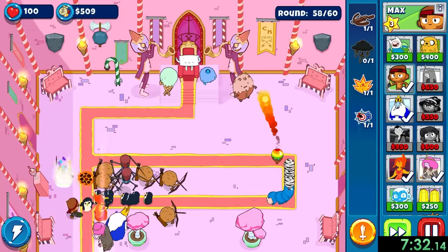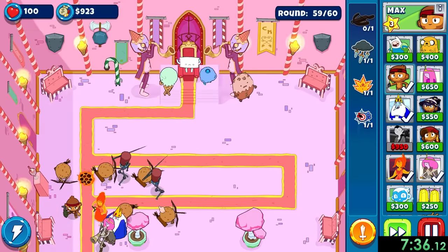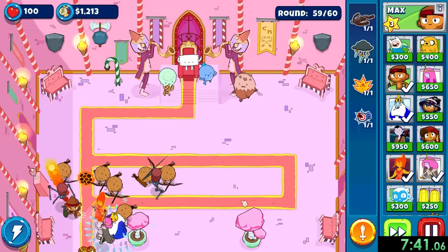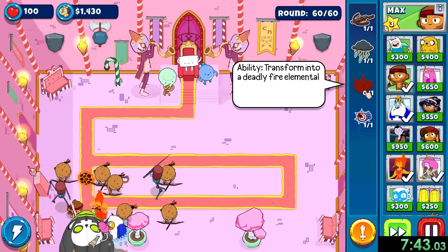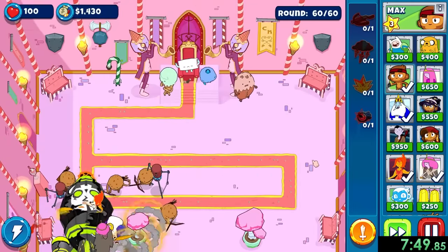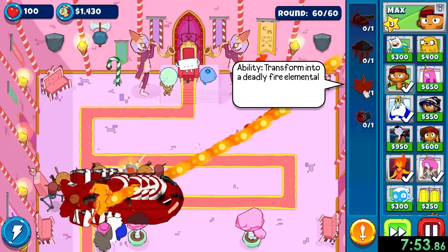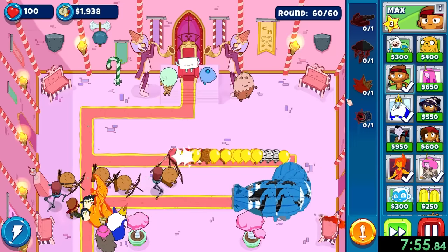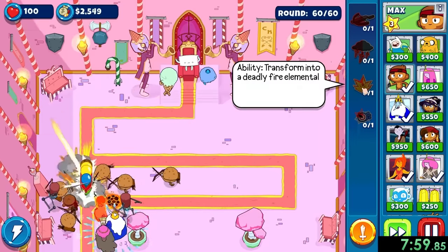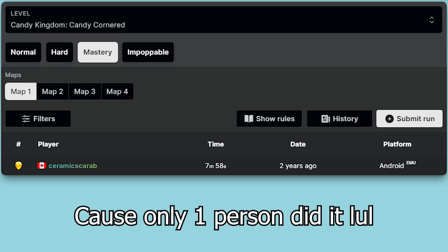Now we're just prepared for round number 60 — we just have to make it through these small rounds. I don't want to use any of my abilities because I don't want to waste them. A couple did slip through for just a little bit, but not too much of a problem. Now we have some regrows and some camos, not anything we really have to deal with, because now we can use all of our abilities at once — making things stand in place, raining down all these nails, everything exploding. And that is going to be time 801, which I believe is second place on the leaderboards.